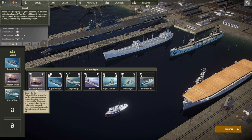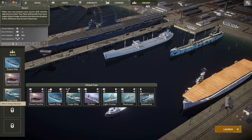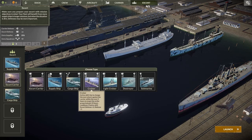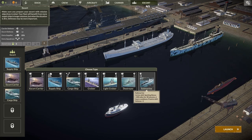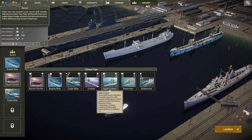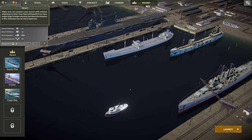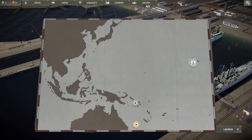We haven't really got much defense here in case we run into a battleship or a Japanese battle group. The current escort is only a supply ship, a cargo ship, and an extra carrier, so I think we might swap one out for a cruiser. We've got a submarine destroyer and a cruiser — I'll go for the cruiser. I wonder when they'll add more ships like a battleship since the game is still in its starter phase.